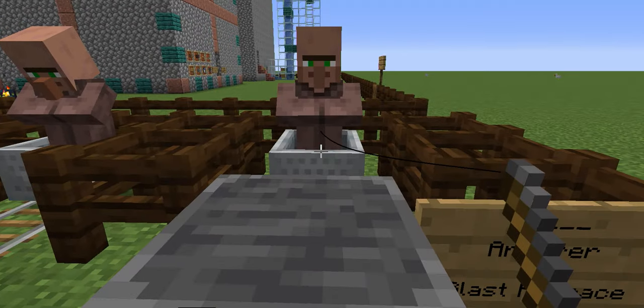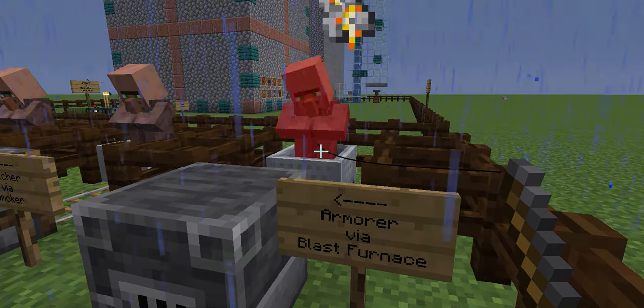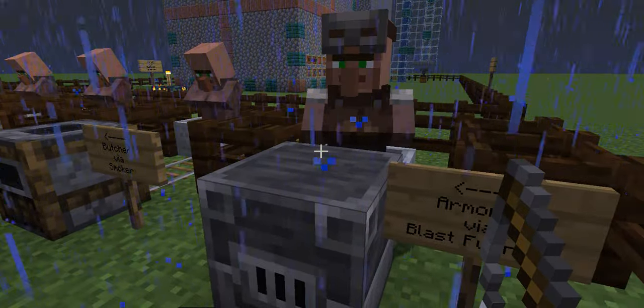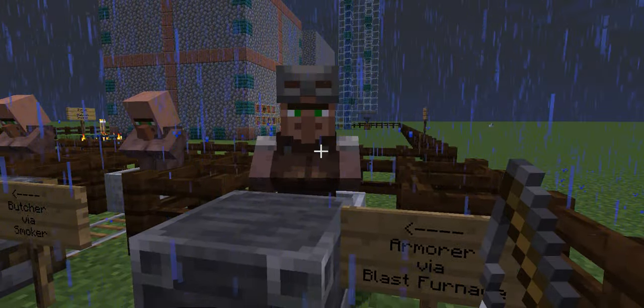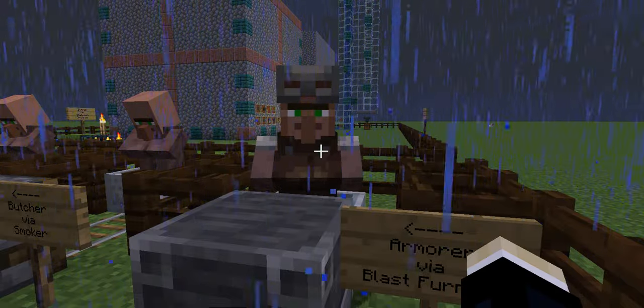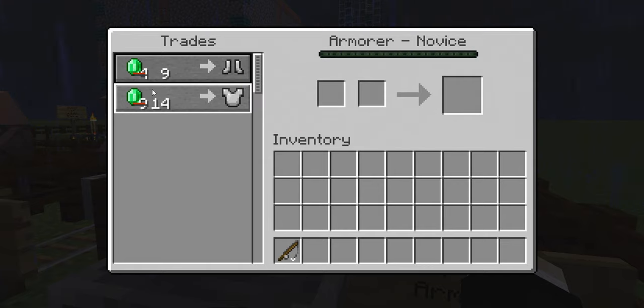I'm going to take the villager and move him towards the blast furnace. For the purposes of you being able to see, I'm going to use a fishing rod. You can see here that as he moved into the blast furnace he switched his skin — he looks different, he's now got his goggles on, he's got a different type of profession. If I now walk up to this armorer and right-click him, I can now make trades. In this case I can trade nine emeralds for iron boots or 14 emeralds for an iron chestplate.